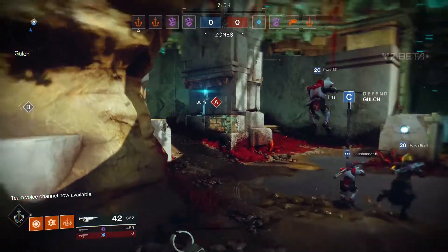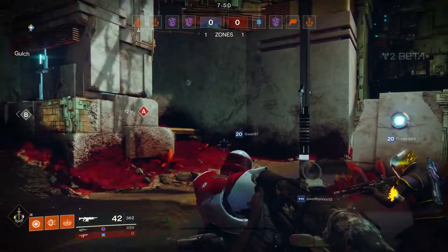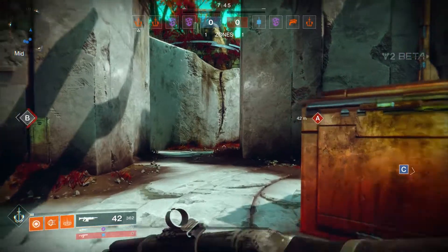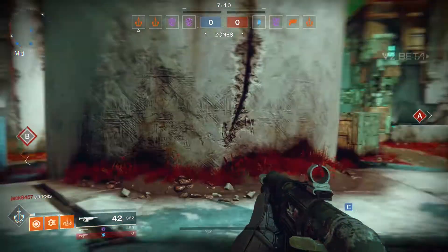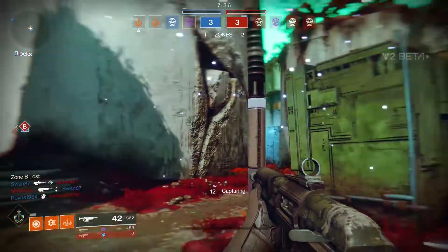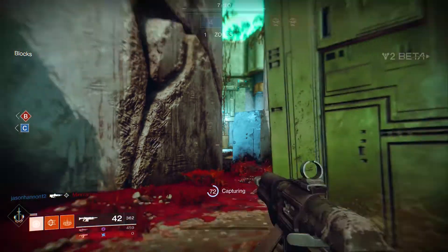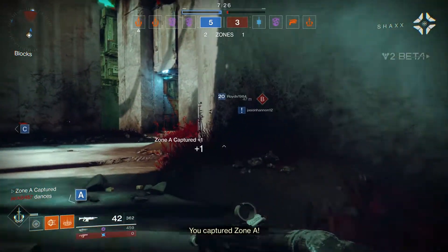Welcome back to a brand new video where today we're talking about the first ever Destiny 2 patch update. It's rather small and has a few things such as clans, items, and general fixes. I also have some brief information regarding the new raid which came out today. This patch update is called 1.0.1.2, but we're just going to call it the September 12 patch update.